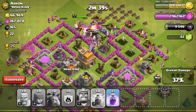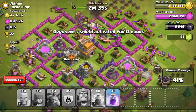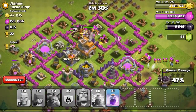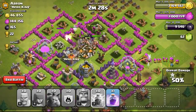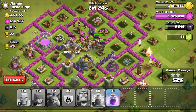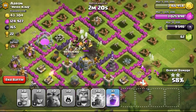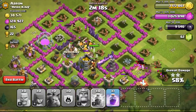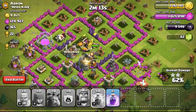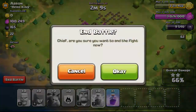Going ahead with my own attack now, focusing my troops on the top side where they keep powering through towards the town hall. The town hall goes down pretty soon with the help of the wizards dealing a lot of damage. This base isn't too difficult to attack — I managed to break into the base without using any wall breakers.